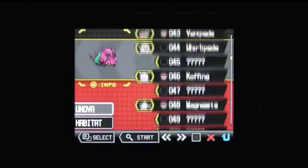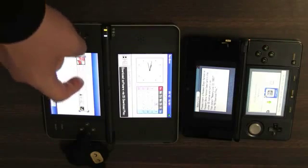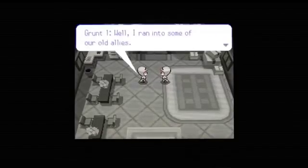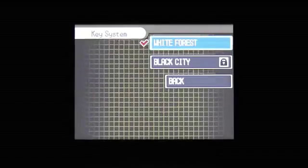Both versions feature a new ANOVA LINK system, which allows you to import a save file from your previous game via a DS wireless connection or by downloading it from the Global Link. Depending on your progress, you may unlock flashback sequences detailing events from the two-year gap between the games. There's also a new key system, where players who have completed certain in-game goals can unlock new areas and, in a first for the series, new difficulty settings for other players.